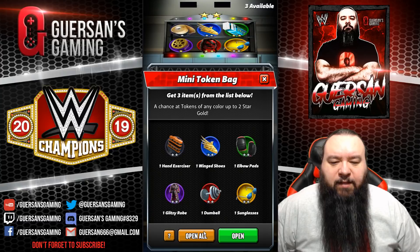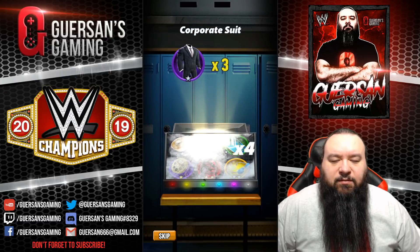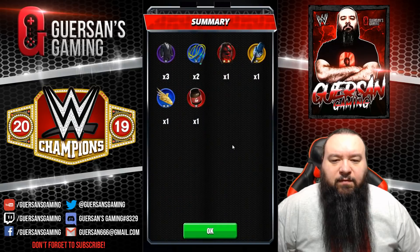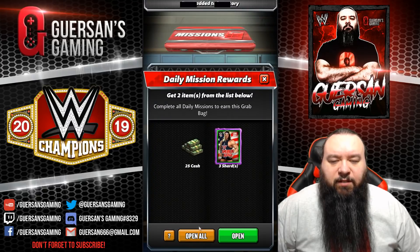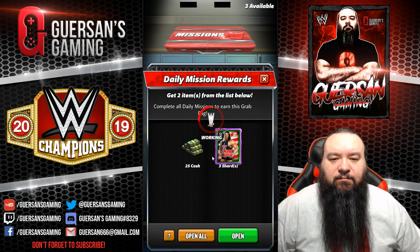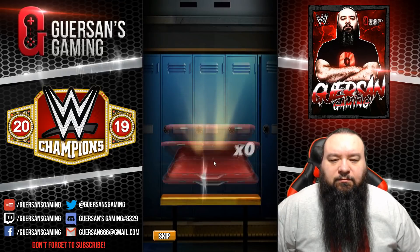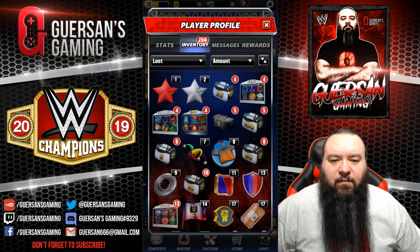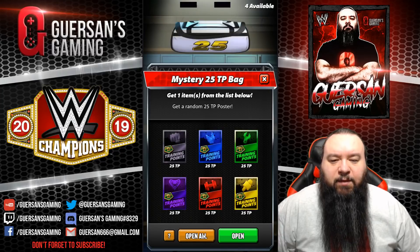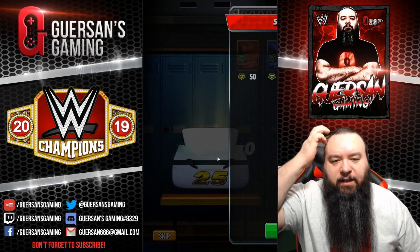Three mini token bags. I need a lot of two star silver. Many one stars which I don't need. Three of the nail emission bag. Four twenty-five TP bag. Need a lot of purple as usual, and we didn't get any.